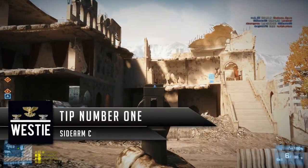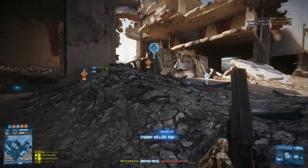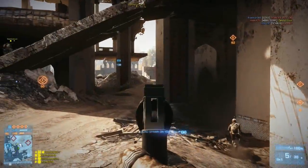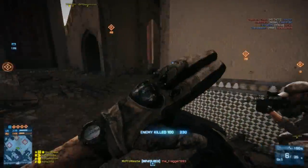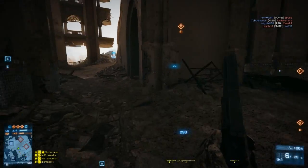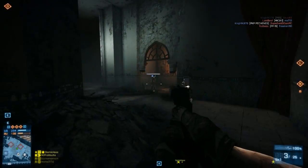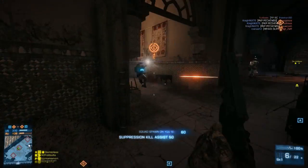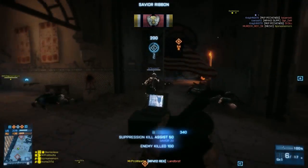Tip number one has to be your handgun choice. You need to make sure this is a good choice for your game style. The handgun you choose is going to be the first weapon you fire in the game because you're most likely to encounter an enemy with it in your hand. My personal choice is the Rex because it's a balance between rate of fire and power. Another good choice is the Magnum because it's extremely powerful at pretty much any range. You want to make sure you get the kill before the other person kills you, then you can move into the map, pick up a weapon and carry on.